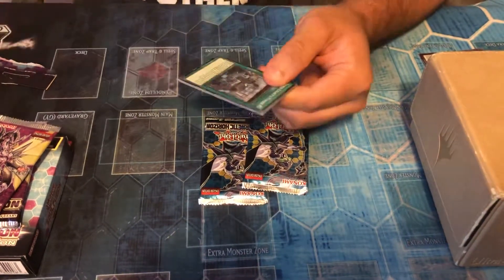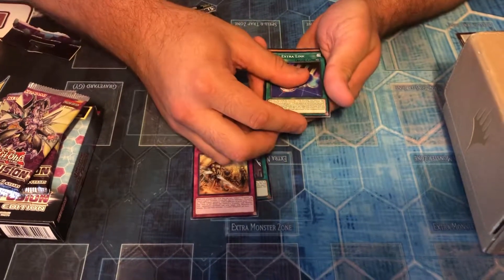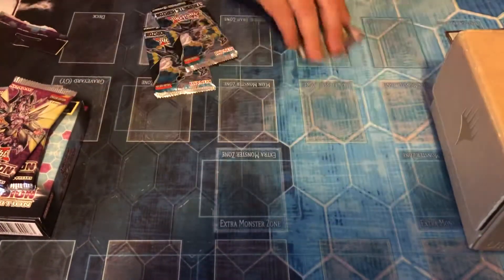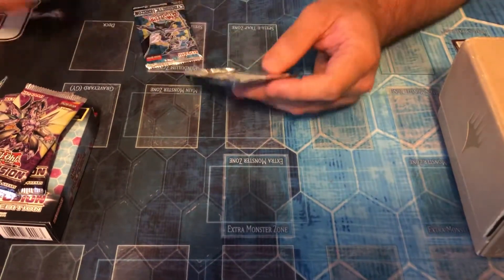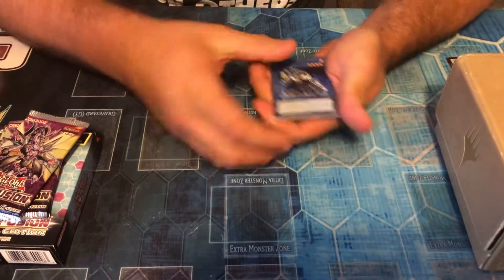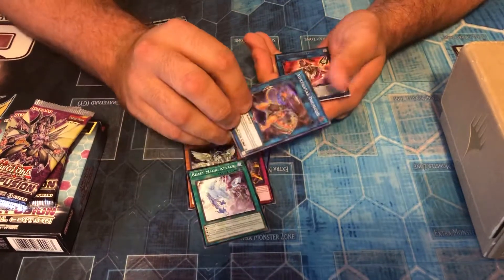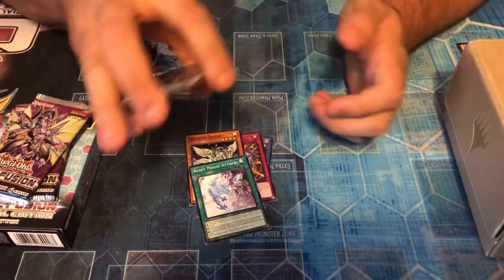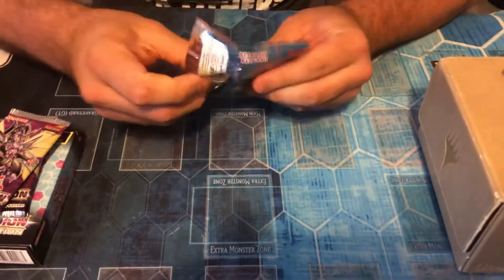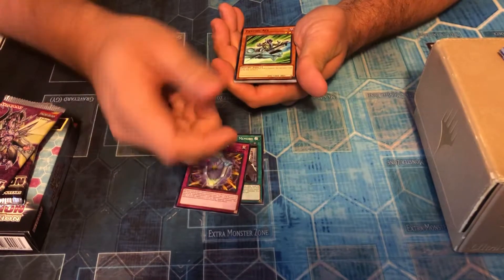Alright, let's see what we got in the Cybernetic Horizon pack. What are we hoping to get? Literally any Danger monster. We got Memory Vanguard, Zero Extra Link, Dragoonity, Noble Knight — Kid K-Rod's favorite archetype by the way. Got Demise, another Shield, Draco, Beast Magic Attack. Last pack — I'm sad. We got Memory, another Shield, Psychic Ace.